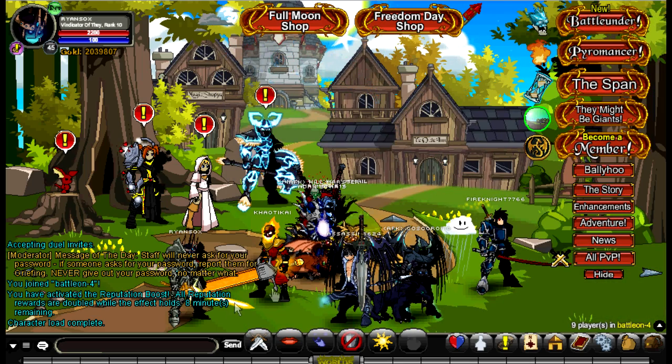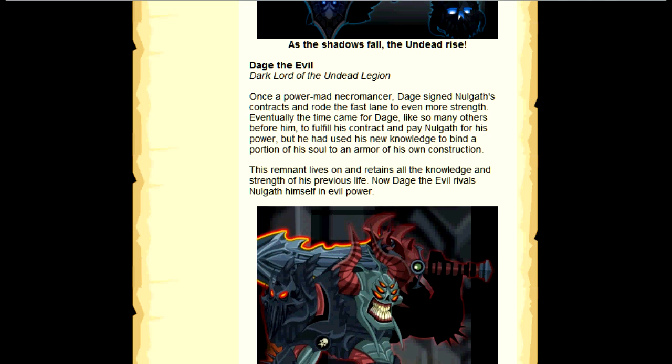Also this week: are you prepared for the Daj versus Nulkith war? Part one is next week, Friday the 13th, and then more Chronospan Chaos. To help figure out what side you want to be on in the war, you can read the design notes they posted a few days ago.